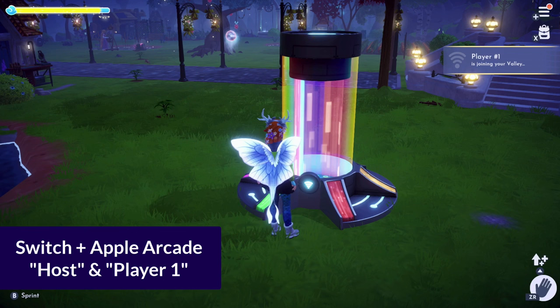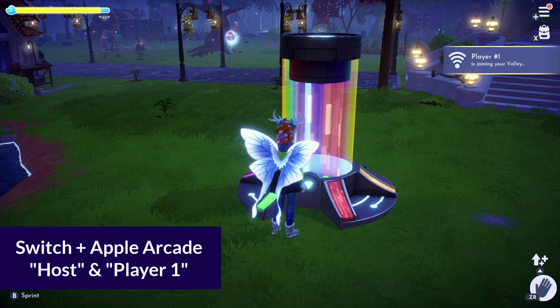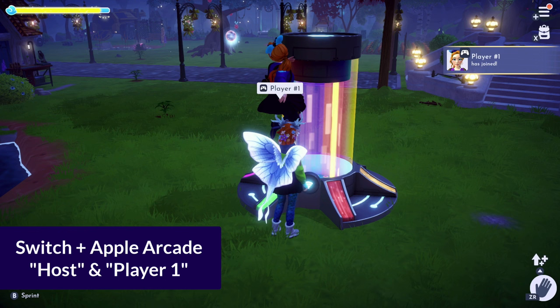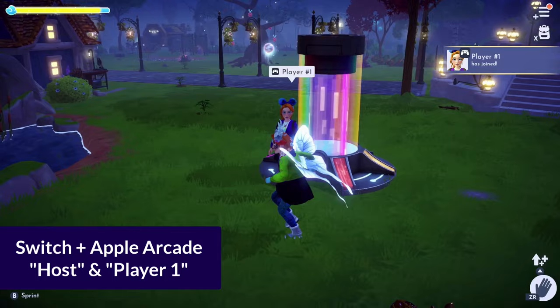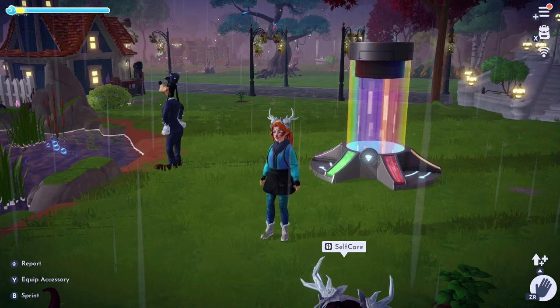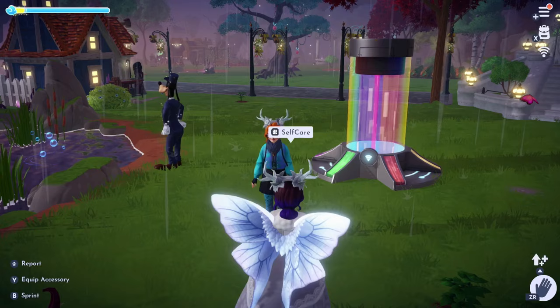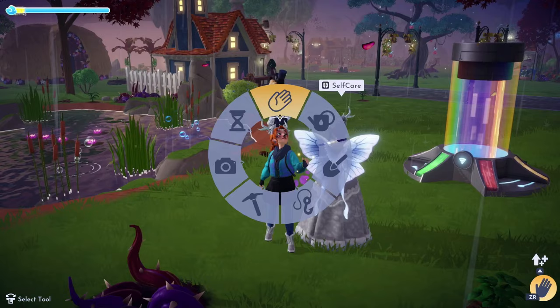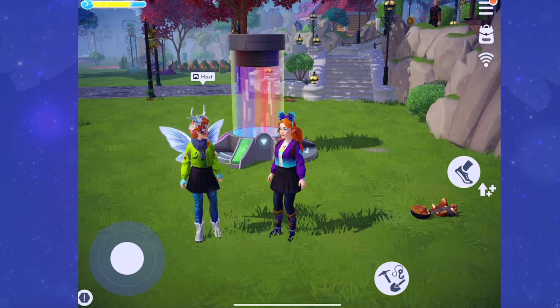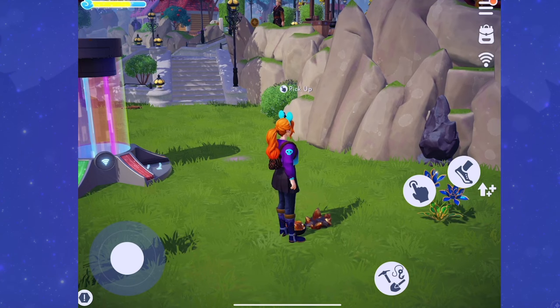When playing on Nintendo Switch with an Apple Arcade account, instead of showing player names, there was just a bubble above the host's head saying 'host' and above the other player it said 'Player 1.' I imagine if players are on the same platform, it shows your player ID or gamer tag. So on Apple Arcade it would likely show your Game Center ID, and on Steam it would probably show your Steam name. Keep that in mind — if any of those might reveal your real name, test it with someone you know first before accidentally revealing personal information.